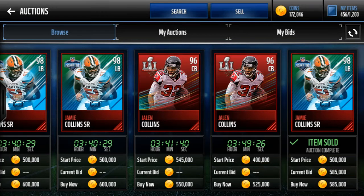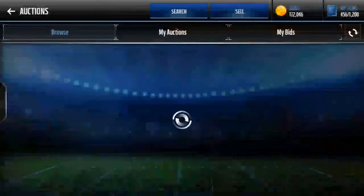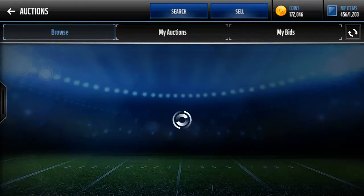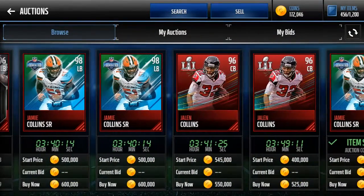You can choose to snipe at 450K or 500K — it's your choice, they both work efficiently. But I suggest you go to 500K so you can get a little bit more drops. Hopefully you guys enjoyed this video!